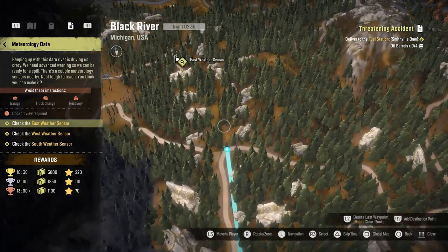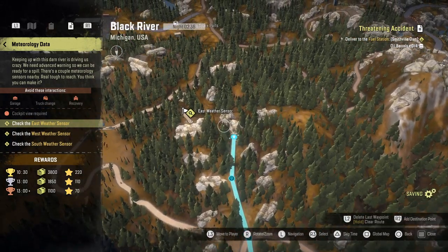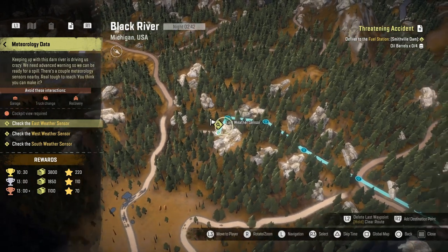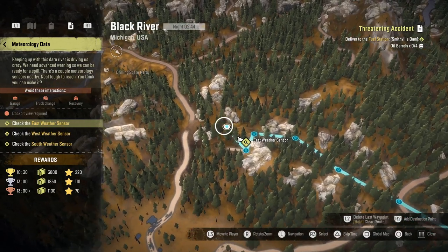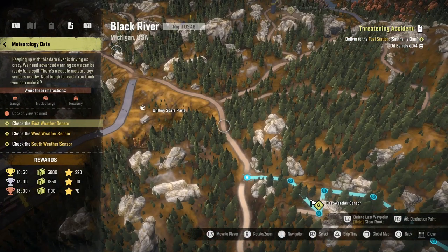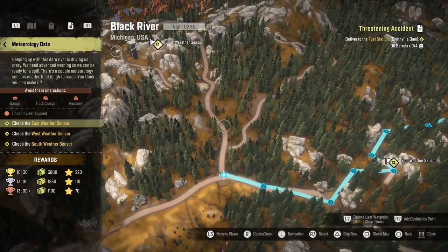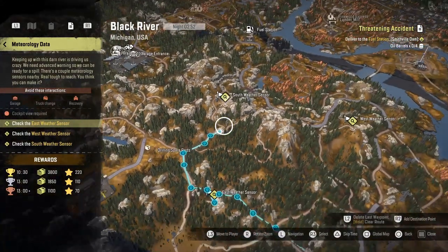I ended up going this way around — I definitely think it's the best way. When you get to this point I cut through the forest here, because if you go around to the left it's really boggy. Cutting through this forest there's a little channel, like a little scar through the trees on the map, and it's definitely clear enough to fit a scout vehicle through.